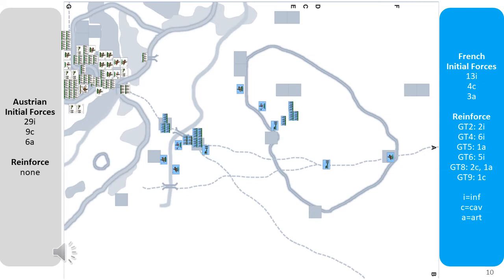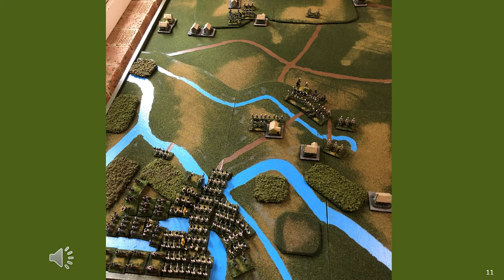This shows the deployment from my scenario deployment sheet, showing where you place all your elements. The deployment position is about 7am, with the Austrians only beginning their crossing of the major river and the French scattered all over the place. The French were totally surprised, which is what occurred historically. The Austrian total force consists of 44 elements not including commanders. The French player starts with 20 elements and gets 18 elements as reinforcements, while the Austrians outnumber the French by 4 elements in total. The French do get a special attack bonus at the end of the game which gives them a massive punch.